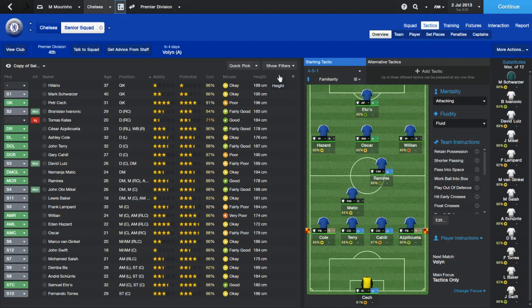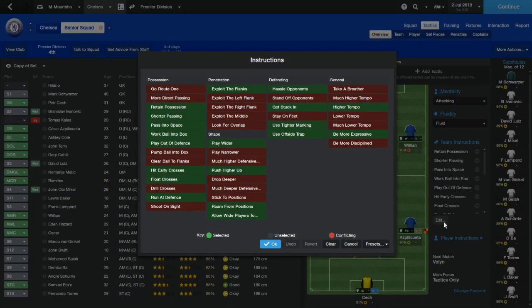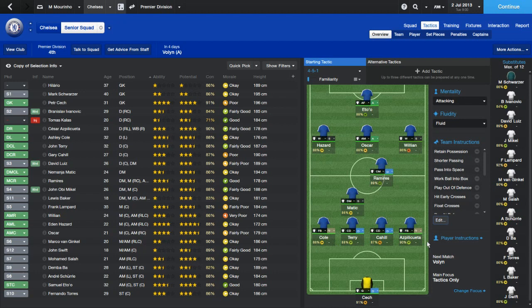We've got some transfer targets to look at, but the first thing I want to do is remove the offside trap because the flags on the pitch were actually annoying me. In this episode we're going to set our players to their more natural positions and their preferred roles, and we'll change their attack, support, and defend settings. Let's start with the goalkeeper.